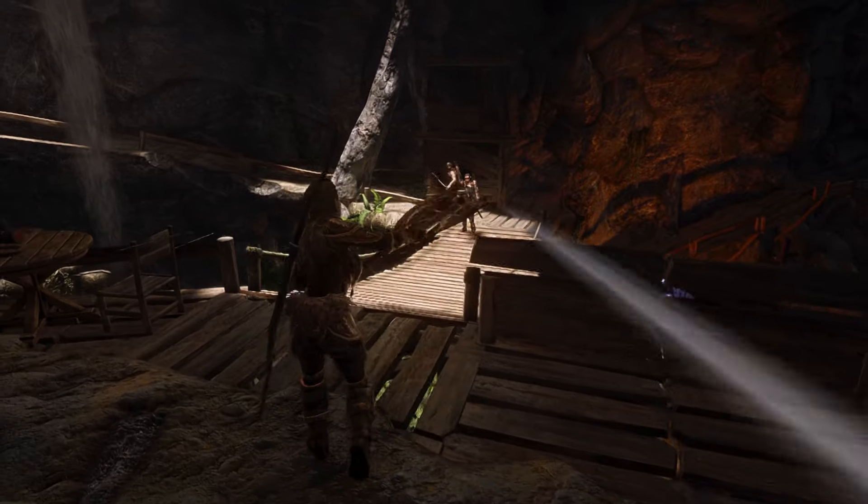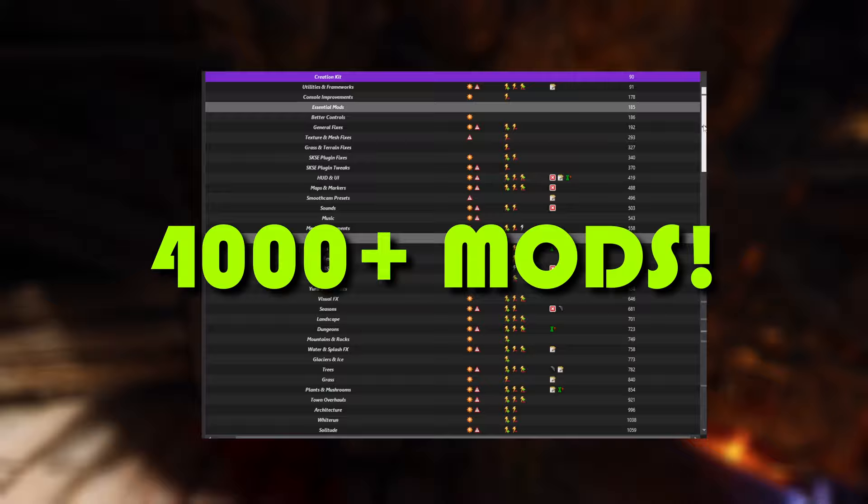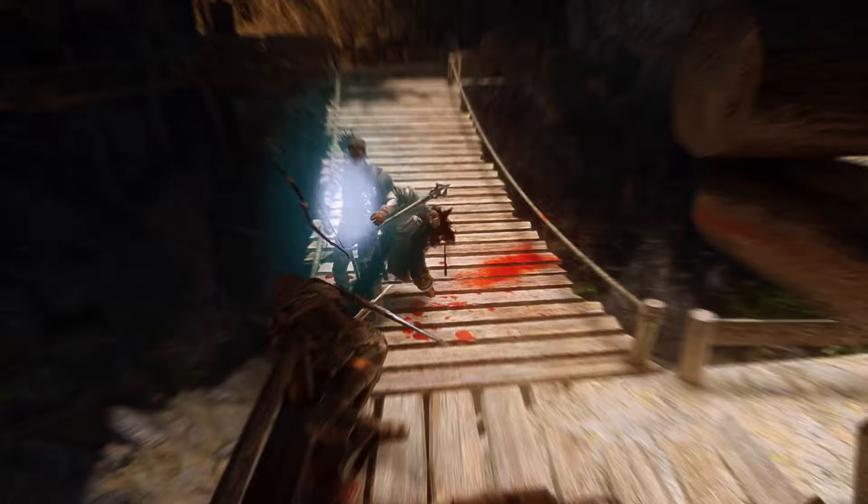Vagabond is a Skyrim Anniversary Edition modlist that has over 4,000 mods and takes up 500 gigabytes of space for the install alone. As long as you have Nexus Premium, this modlist will automatically install for you with the Wabbajack tool.